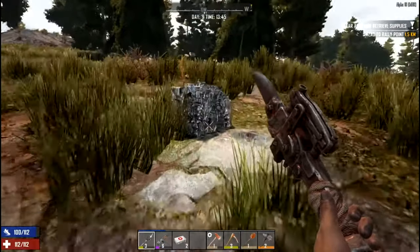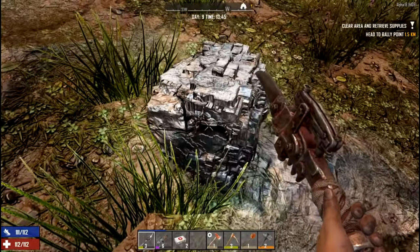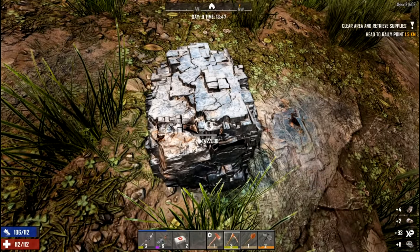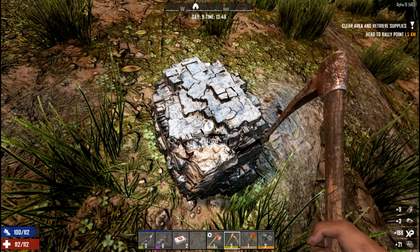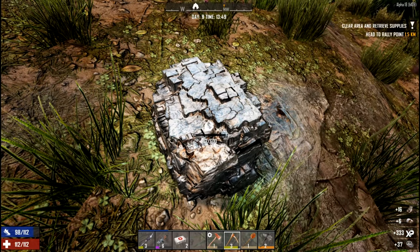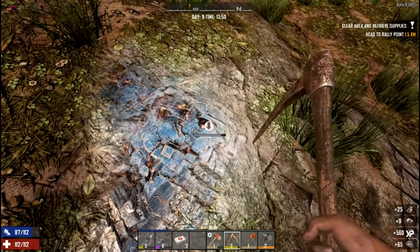Ores will now spawn as a boulder of one type on the surface, and beneath that will be a vein of that particular mineral that you can mine. Sometimes the boulder and vein are close together, sometimes they're not. You just look around for the right kind of boulder and then mine into it.